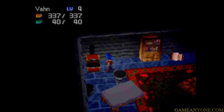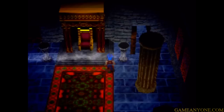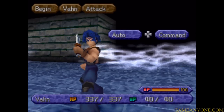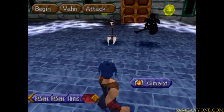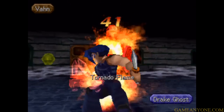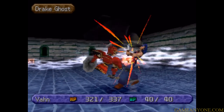You can only learn these Hyper Arts by reading the books - even if you already know the button combination, it's not going to work unless you actually learn it this way. This room right here is perfect for grinding - it literally has to be designed for that, with recovery and a save point. I'm going to take this opportunity to grind, but I'm not going to make you watch it on screen. Let's check out Tornado Flame - it goes right, right, left and requires 30 AP. We demonstrated it on the Drake Ghost and it did a little over 100 damage, about equivalent to a spirited attack.